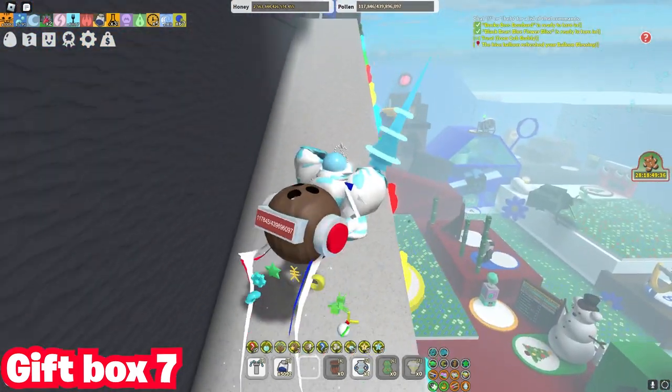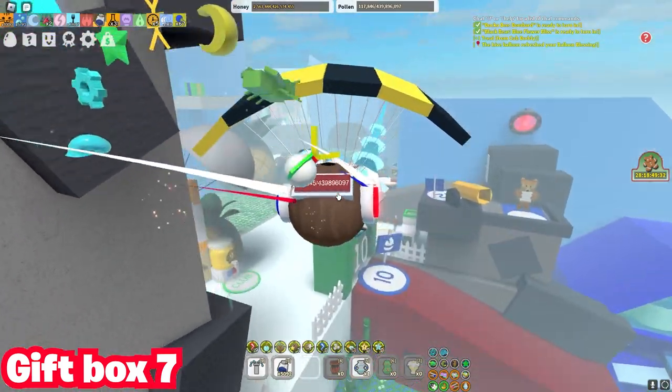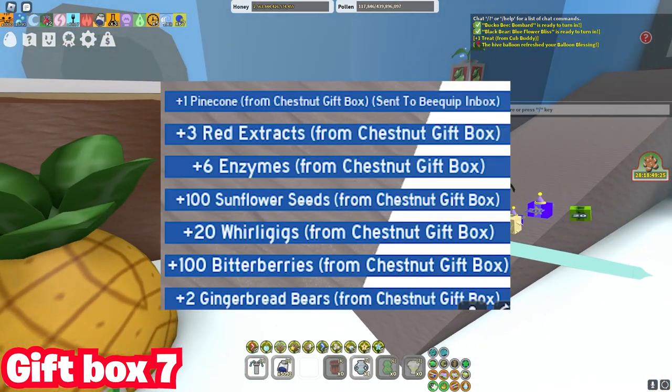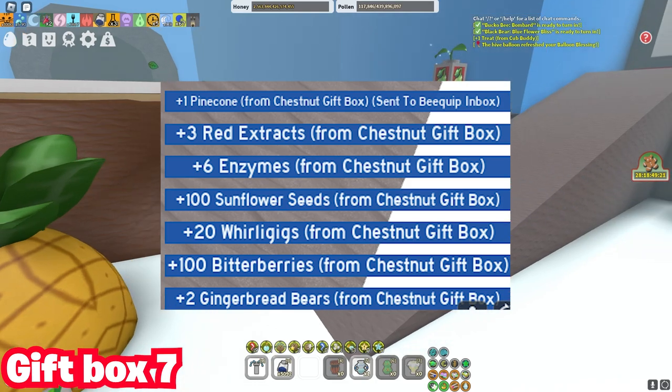Number seven is actually new — it's just been added this update. It's called the Chest, not gift, or something like that. The rewards are up on the screen. You guys know what all the other gifts give already, so I'm not really going to show them.